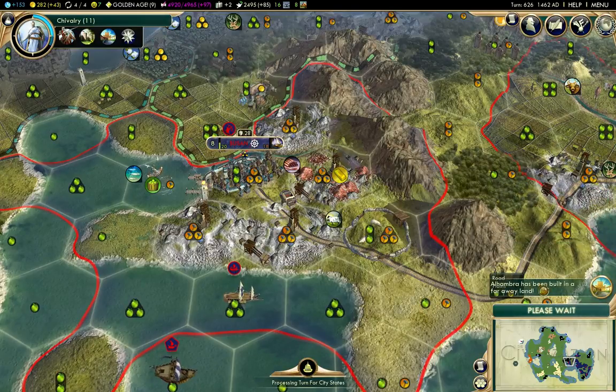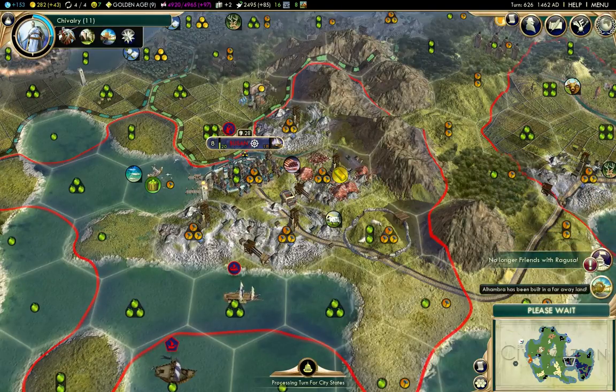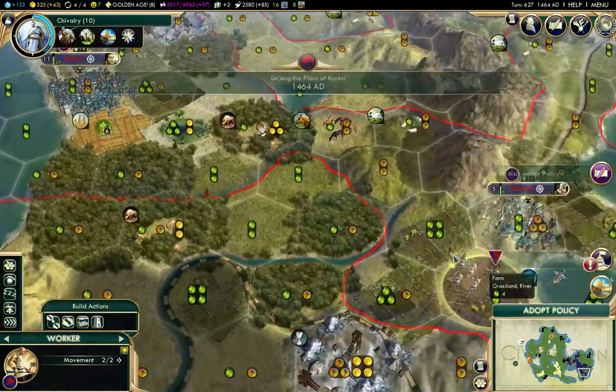Somebody else built the Alhambra, so I'm not going to get it. That's fine — it's not terribly useful for my play style, so I'm not overly worried about that.